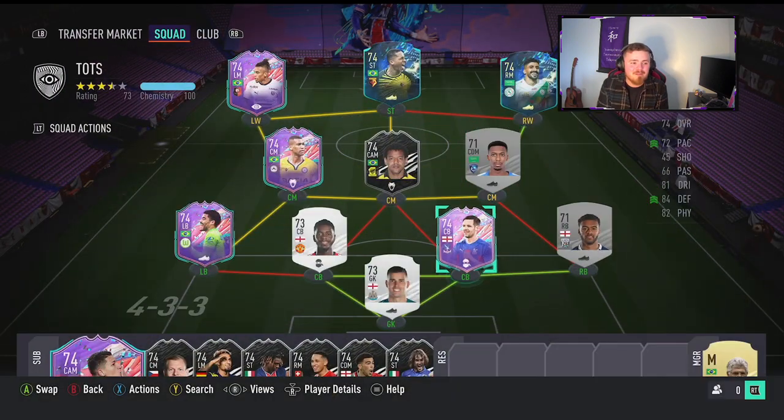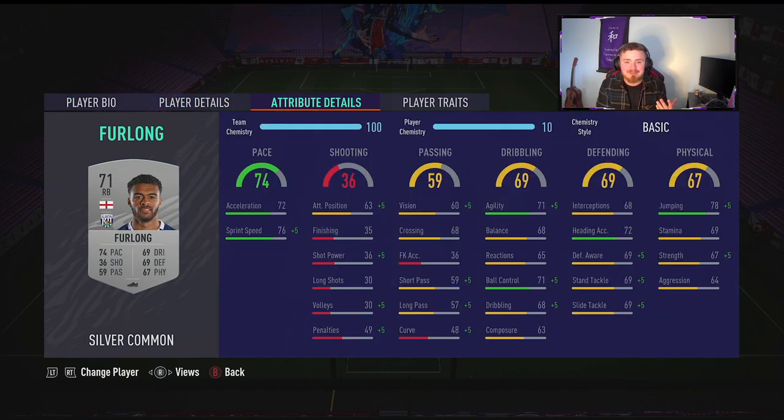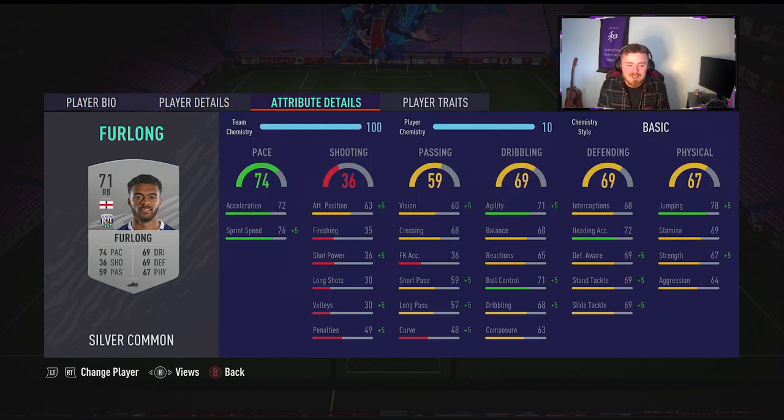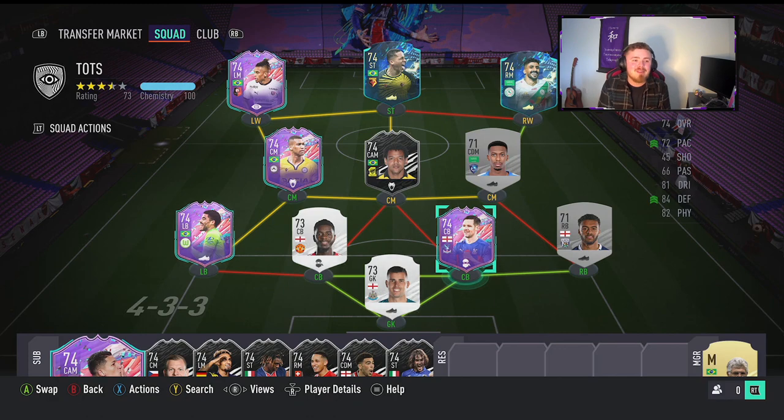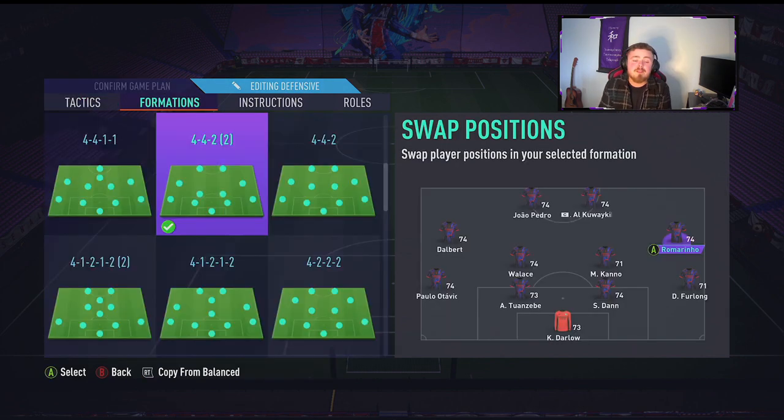At right back, we've got Furlong, the West Brom lad. He was worth a small fortune during the league SBC grind. I have him untradeable in my club — used him for five games apparently. He is here just for a strong link into Scott Dann. But the rest of the team is, as you can see, the usual Samba Stars boys on the left. Last week, João Pedro was the previous Team of the Season, and then Romarinho, Twanzevi and Dalo. Custom tactics — we're going balanced, five and six. For the formation, we're rocking our ever-faithful 4-4-2.